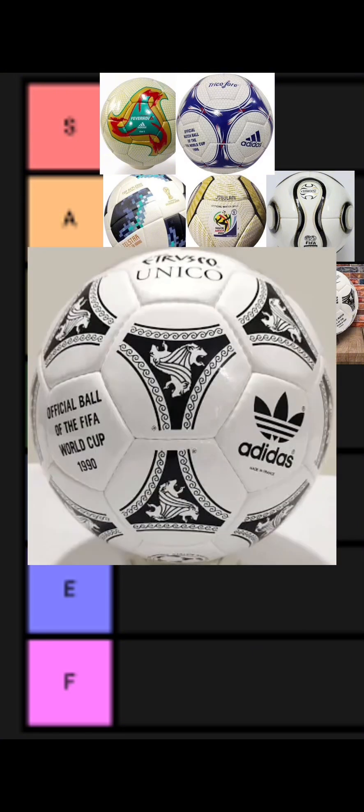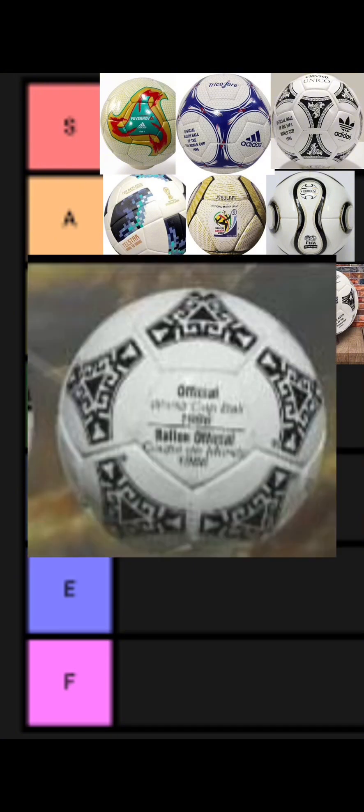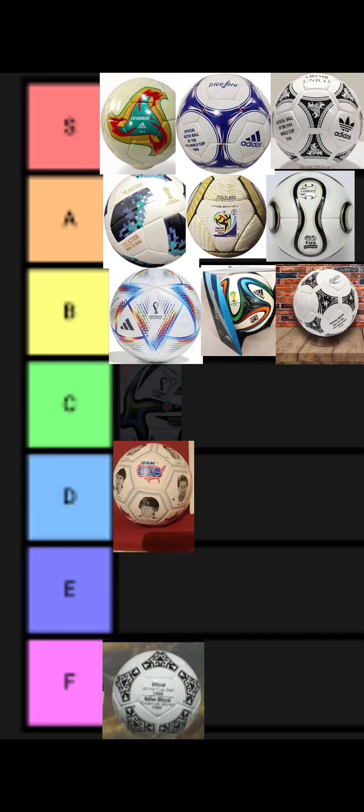The 1990 ball, also called the Etrusco Unico, is going in S tier. This was the first World Cup ball I ever had. The 1986 ball is getting A tier — it has a cool design and it's pretty unique, so it deserves an A tier.